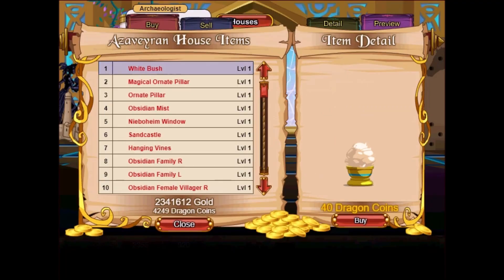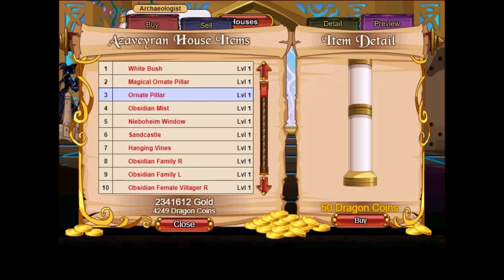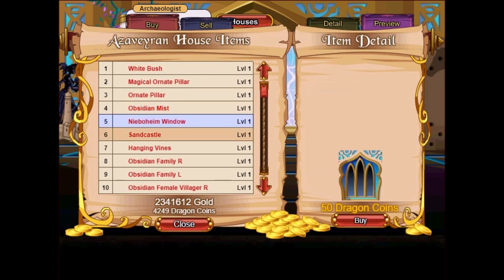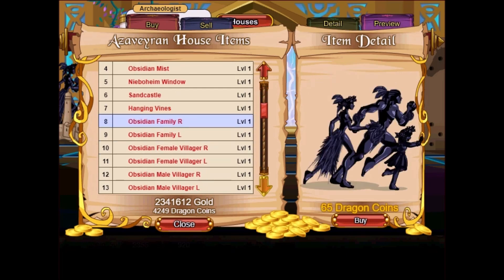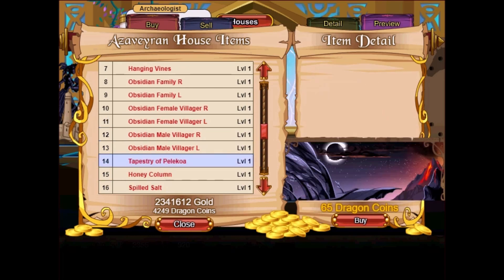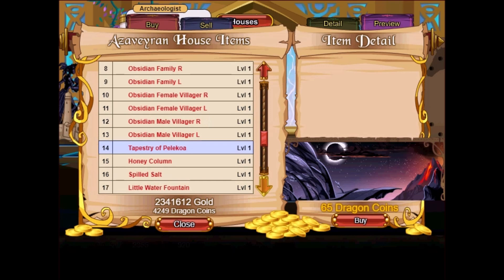Next up, let's see the house items. White Bush, Magical Ornic Pillar — wow, that actually looks nice. The Magical one obviously looks better. Obsidian Mist looks nice as well. Devoping Window looks pretty nice. Sand Castle — not bad. Hang Vines, Obsidian Family R and Obsidian Family L. Then there's a background for 65 Dragon Coins — overall I quite like the background, so you guys can get that.